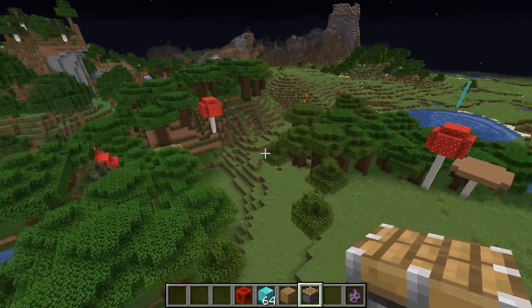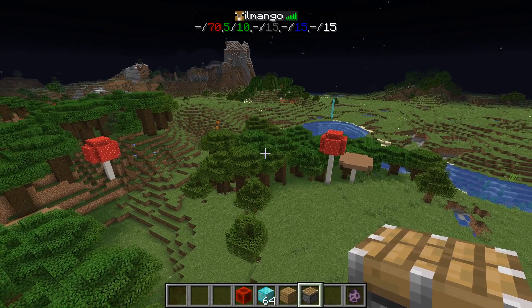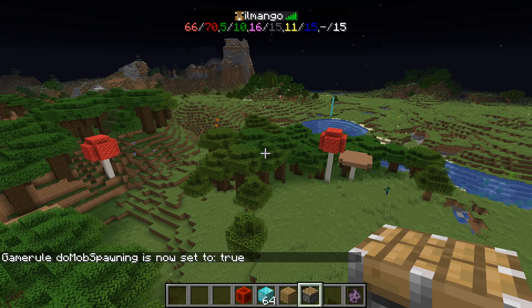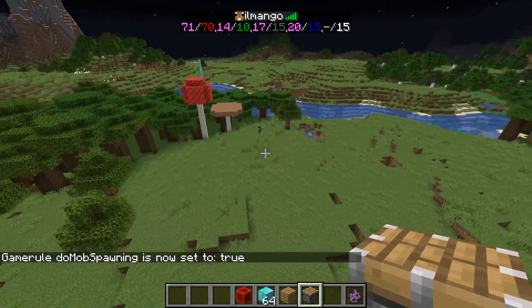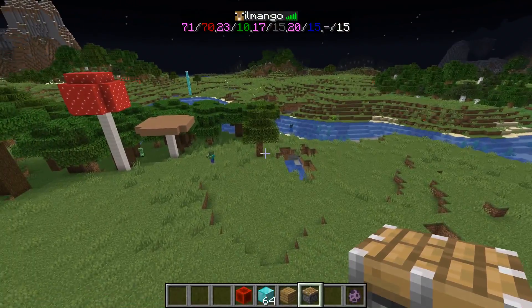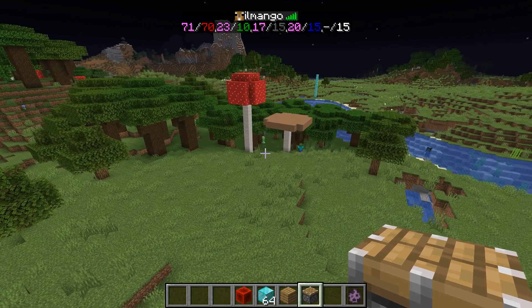At the moment I've disabled mob spawning, so zero of the 70 slots are filled — you can use carpet mod to display that. If you now enable mob spawning, the mob cap will be immediately filled. 66, 72 — didn't take long and now we got 71 hostile mobs in the world. You can see a couple of them above ground; most of them are probably in caves. Some of them will despawn, and if there's space under the mob cap again, new ones will spawn.